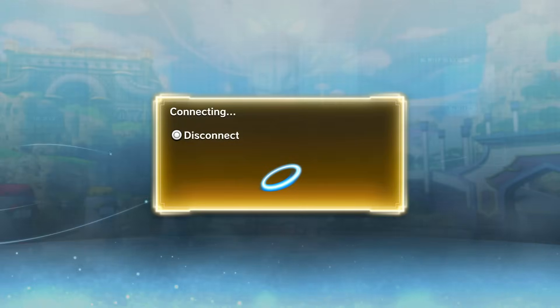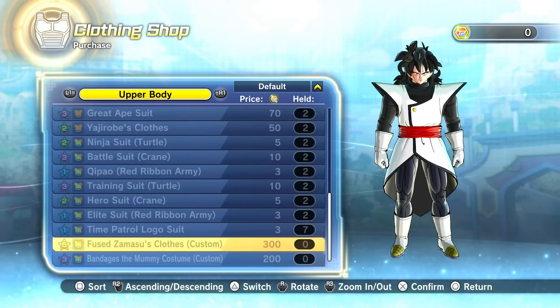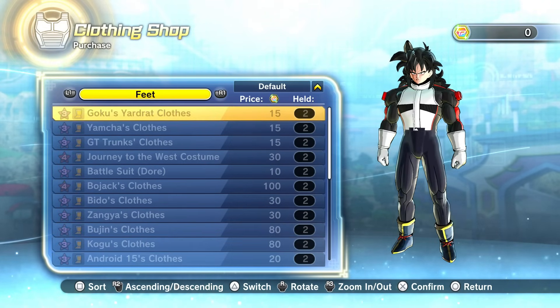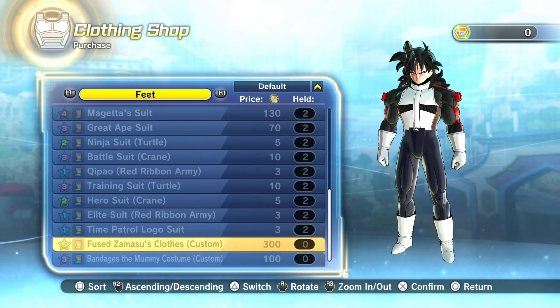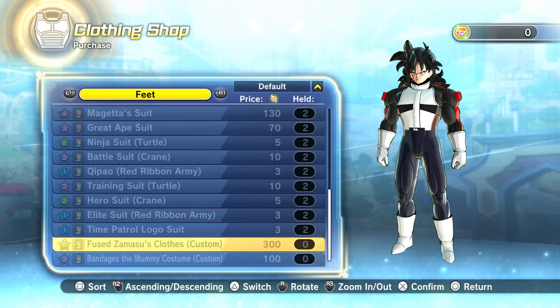You've got custom colors on certain outfits here. I'll get the Zamasu ones - I'll get all of them to be honest. I don't know how much 300 STP medals is worth, but the Zamasu outfit is 300 and there are four parts: the top, bottoms, and boots.